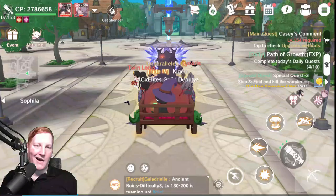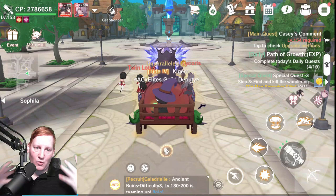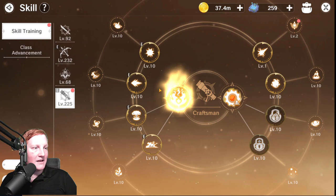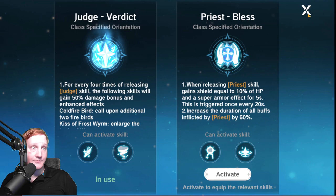I don't have it fully equipped right here on this character but I will be explaining the full thing. So we actually have it two ways — it's either going to be the armor paired with Priest Holy Sacrifice, or it'll be Mechanician paired with Judge.